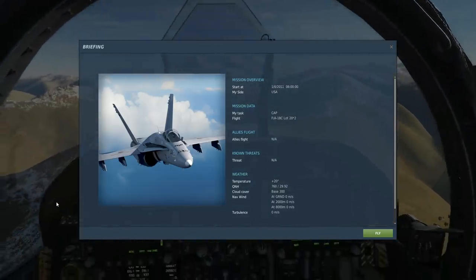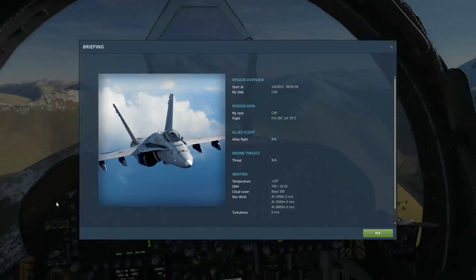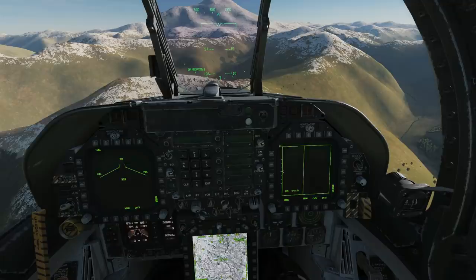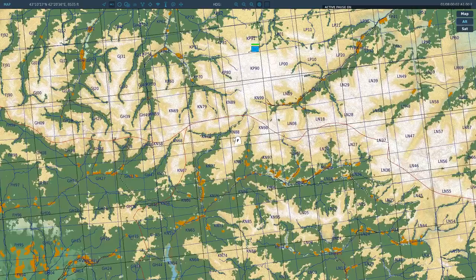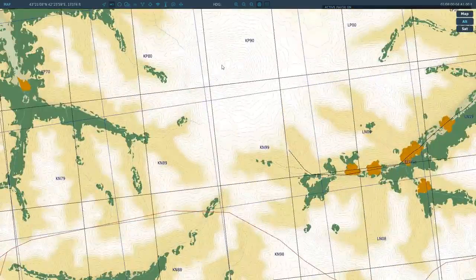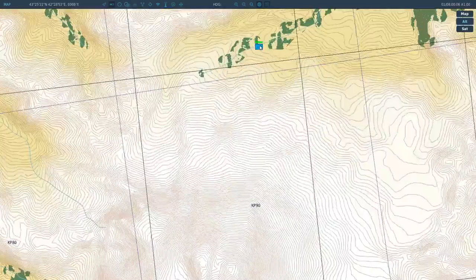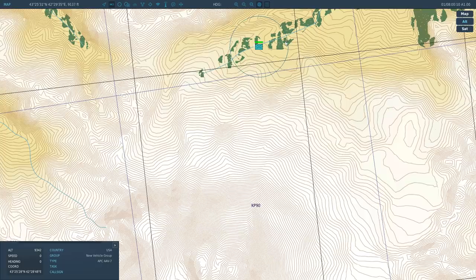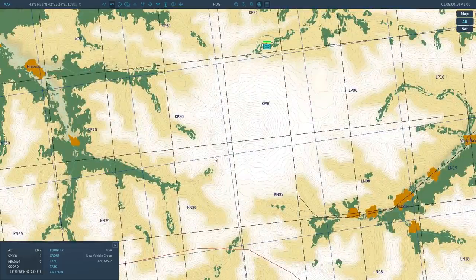First things first, let's take it at face value and see if it can do a loop. I'm flying here — Mount Idris, I think it's called, is in the way. A hostile camp is down there. I don't want to present myself to this hostile camp — let's just pretend it's an S-300 or something — so I want to stay my side of the mountain.